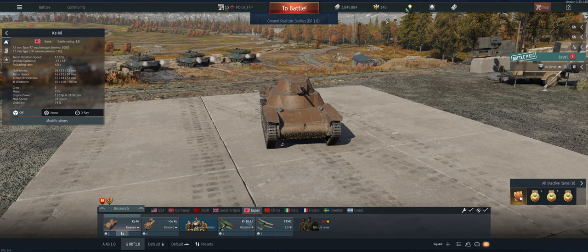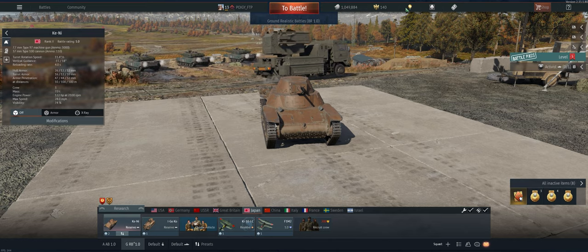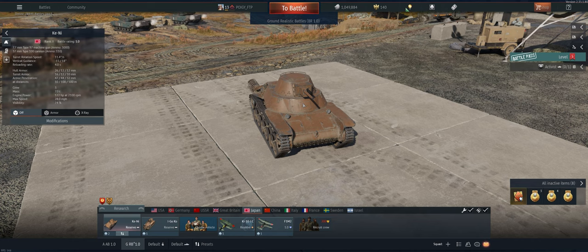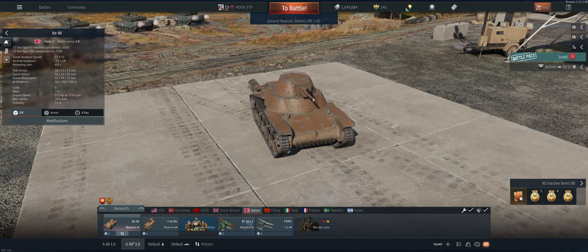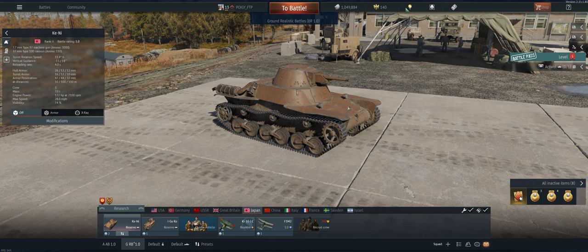Hey guys, welcome back to the channel. Poigie here getting ready to take out the Japanese reserve tanks in ground RB. We've got the Kenai that we're going to start out with. Pretty good gun on it — APHE round so if you pen something it'll explode, which is what we want. Not a ton of pen but usually okay for this BR, and no armor so don't get shot. Let's take it out and see what we can do.